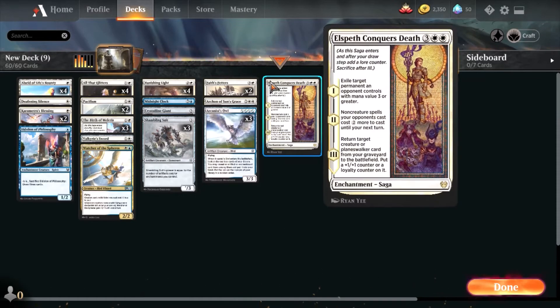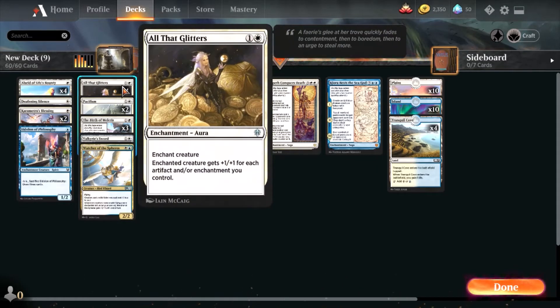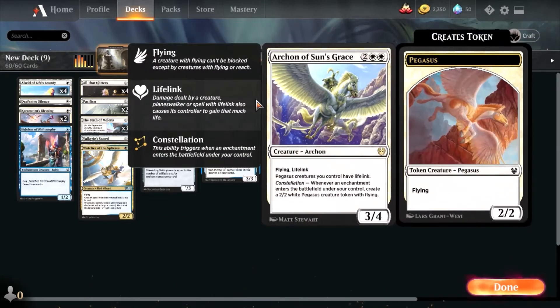The strategy basically revolves around enchantments and All That Glitters. All That Glitters is an incredible enchantment aura because it grants a creature +1/+1 for each artifact and/or enchantment you control. This is incredibly powerful — just the enchantment itself is a +1/+1, and every other artifact or enchantment gives another +1/+1, so you can easily get to five, six, seven — no problem.